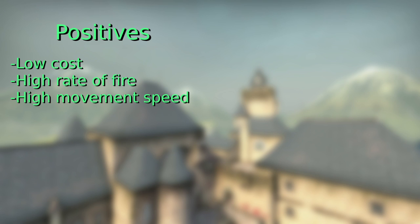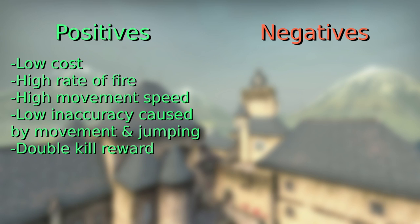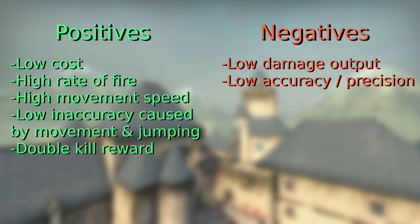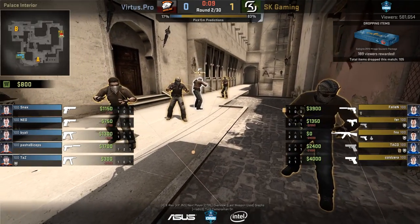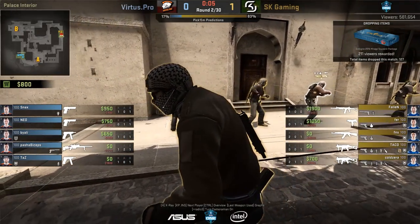The positives of submachine guns are their low cost, their high fire rate, their high movement speed, their low inaccuracy caused by movement and jumping, and double the kill reward. The negatives are their low damage output and their low accuracy. This gives them a very specific role in competitive Counter-Strike — that of the anti-eco.